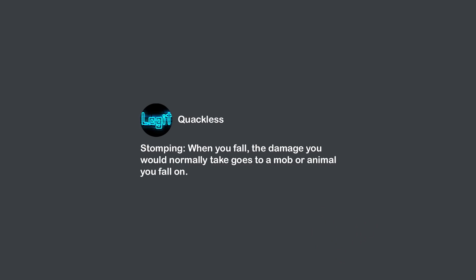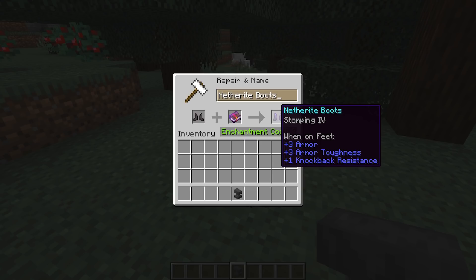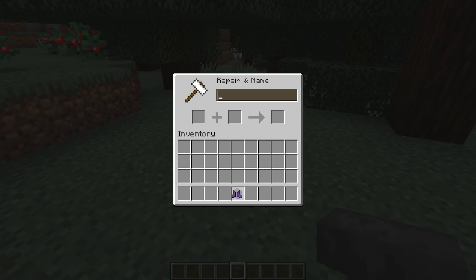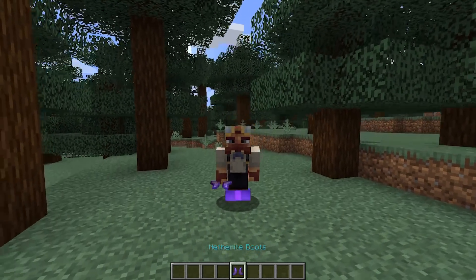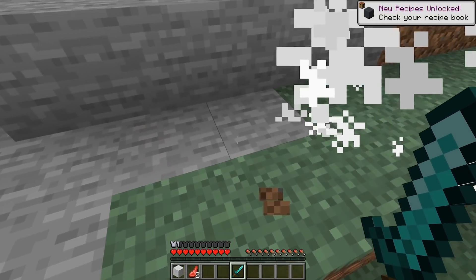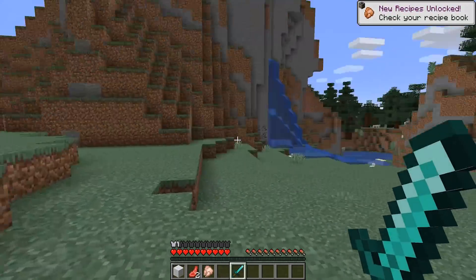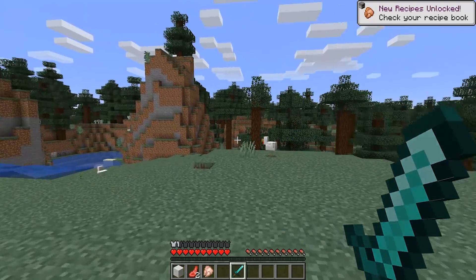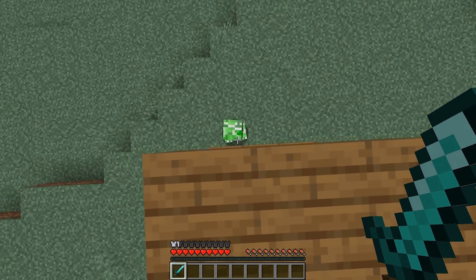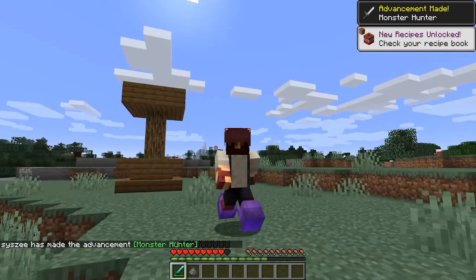This next idea comes from Quackless, who suggested stomping. When you fall, the damage you would normally take goes to a mob or animal that you fall on. New enchantments are always really cool, and stomping could be interesting. So in theory, if I jump on this sheep, it should take a little bit of damage. This is actually really cool. I could definitely see this being in Minecraft — it's really useful if you're being ambushed by a mob, because you can get the drop on them.